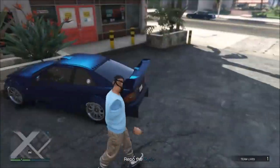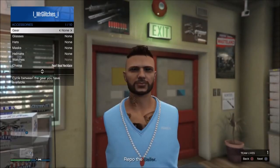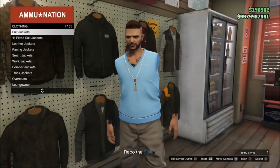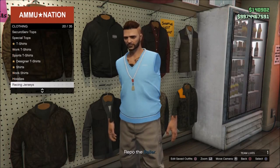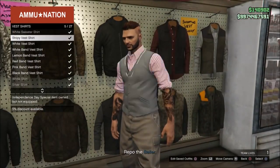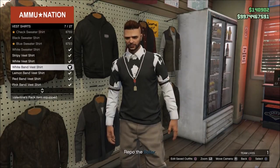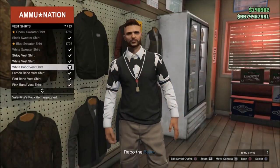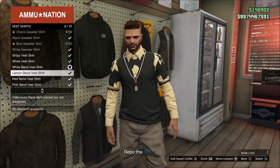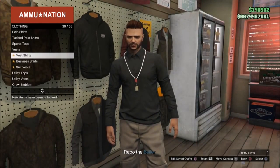Once you've got yourself to Amination, run inside to the top section. Before you do, you can now remove the mask, then go to the top section and go to vest shirts. Once in vest shirts, scroll down until you get a black t-shirt like this. When you get that black t-shirt, just press X on it. Then go to your desired colour — I'm having a black one to match the outfit, but you can choose whichever colour you want. Save this as an outfit and then back out of the mission.